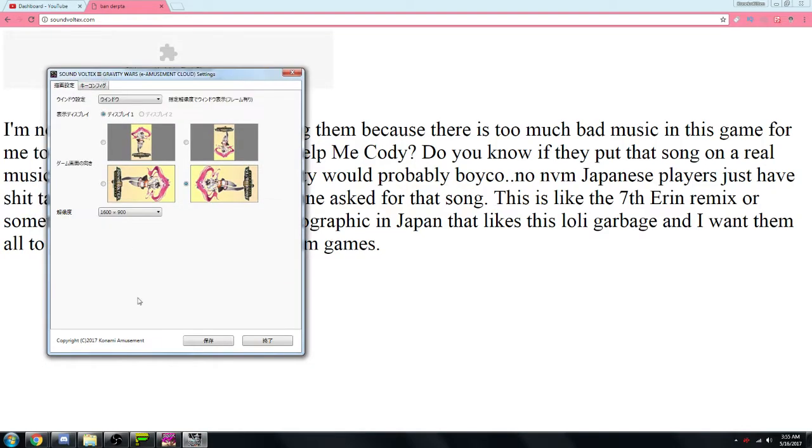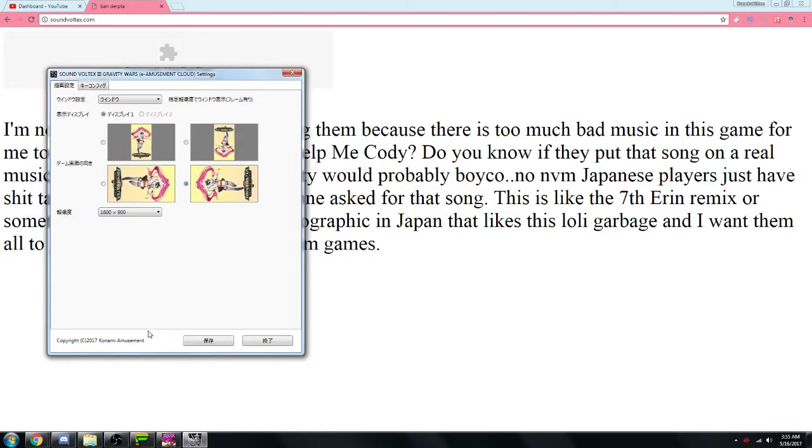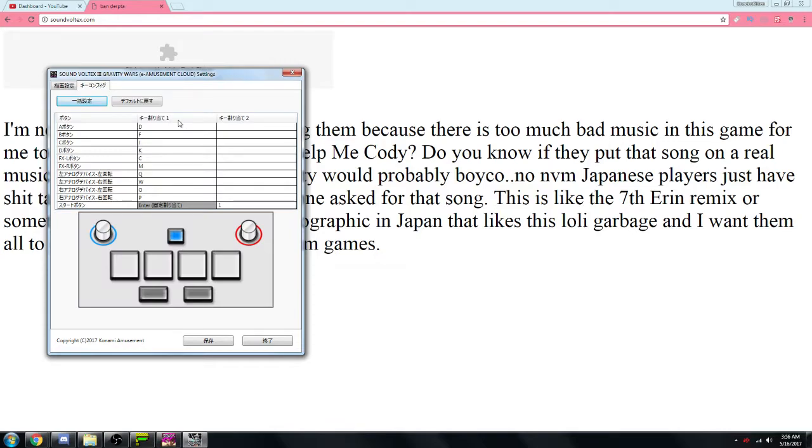Let's get to the tutorial and show you guys how to bind your knobs. First, you're going to want to go into your settings. As soon as you load up the launcher, there'll be a settings tab in plain English — nothing to it — and you'll load up with this screen. The first option is resolution settings, which you can change to whatever you like. And here we have all the key configurations.